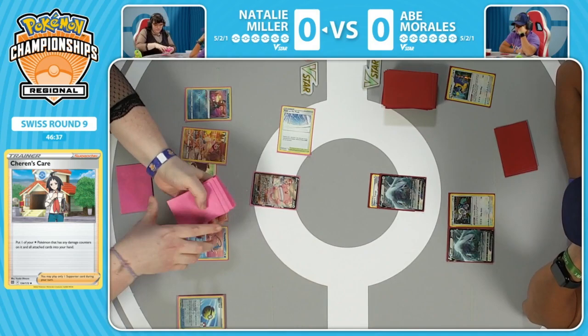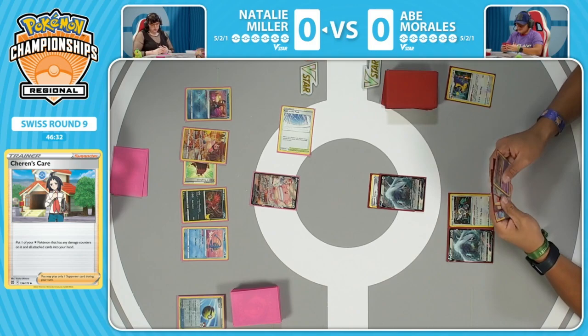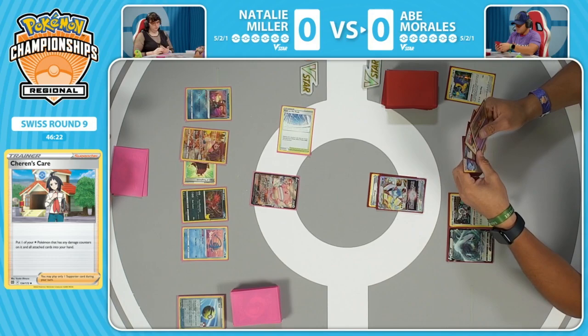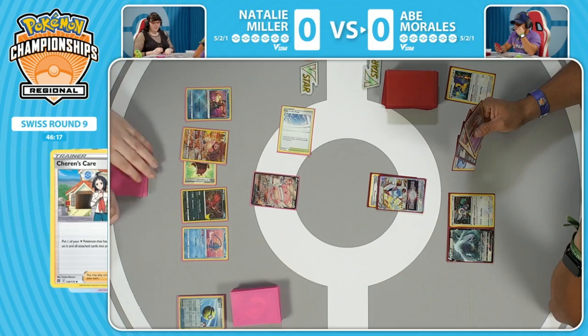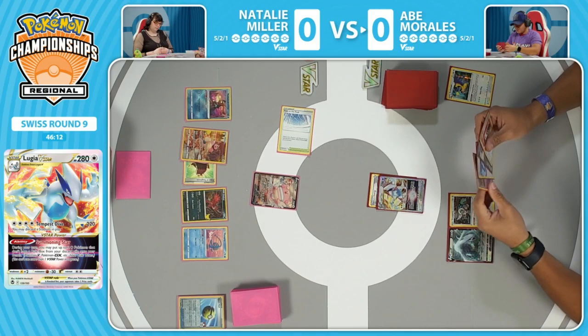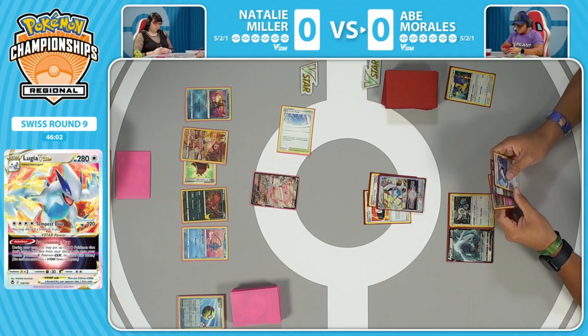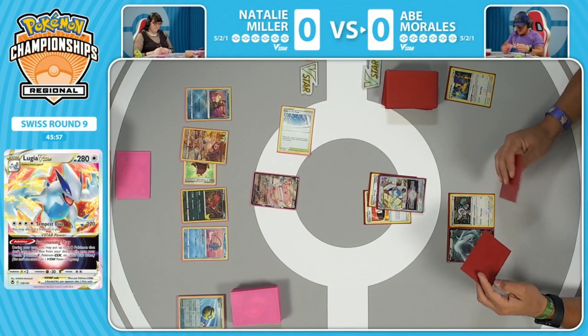Pretty interesting to see Manaphy grabbed right away — Natalie probably wants to protect against the potential Amazing Rare Raikou, which could lay down a lot of damage to her side of the field. Now it passes over to Abe, who has Pumpkaboo and Lost Vacuum, but there's only one Archeops in the discard right now. This might be single-Archeops territory — your opponent didn't do very much. This was a very slow turn; the Marnie found no energy, so Blissey is doing absolutely nothing right now.